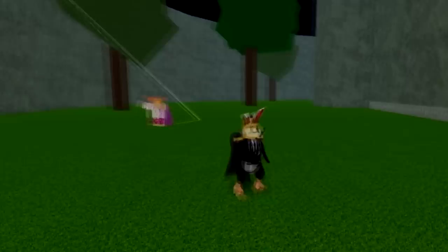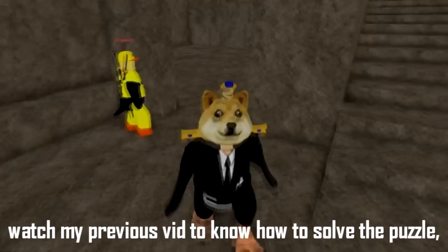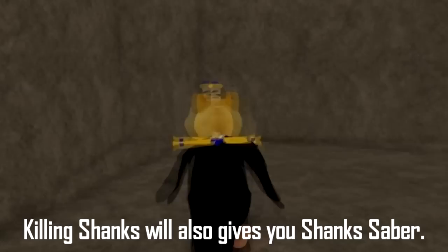After that, we got Shank's saber. To enter Shank's room, you need to solve the puzzles. Watch my previous video to know how to solve the puzzle. You will also need level 200 to enter Shank's room. Killing Shanks will also give you Shank's saber.